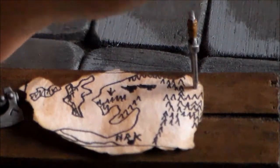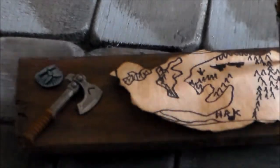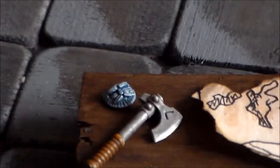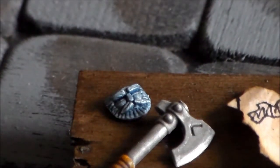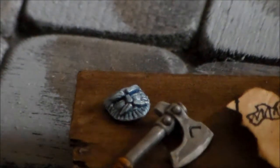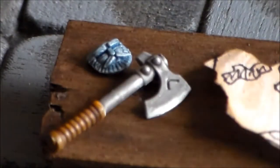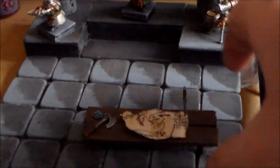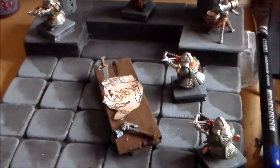I was going to put the axe at the end of the table but I think it just looks nicer next to the face guard. The face guard was done metal with a blue wash over it, giving it that stony look which looks pretty nice — I like the way it turned out and it suits it really well.